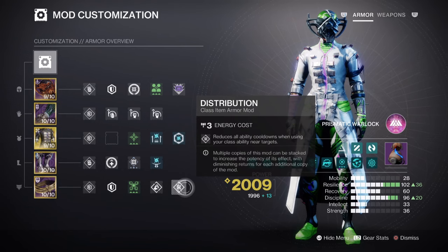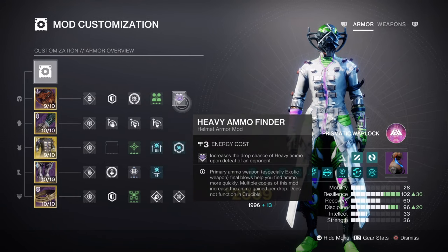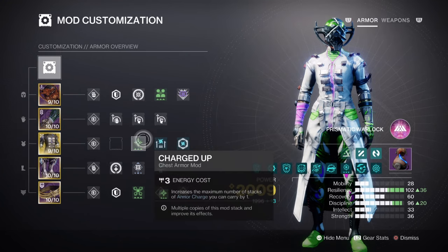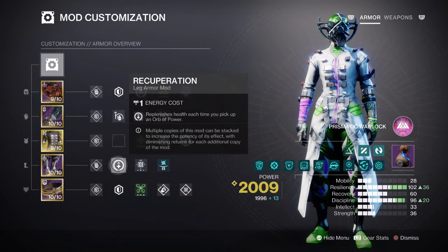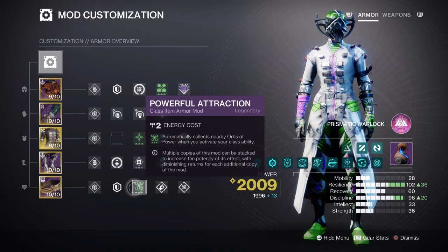Additional mods include: Kinetic Siphon for creating Orbs of Power via kinetic weapons; Heavy Ammo Finder, Reserves, and Scavenger mods for a heavy weapon; Charged Up for a plus-1 armor charge; Recuperation where collecting Orbs of Power grants a bit of health back; and Kinetic Weapon Surge for a 10% kinetic weapon buff.